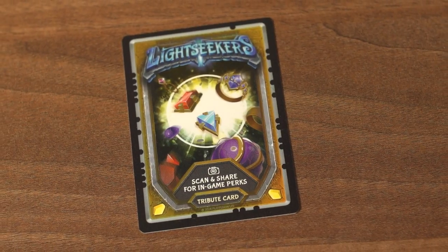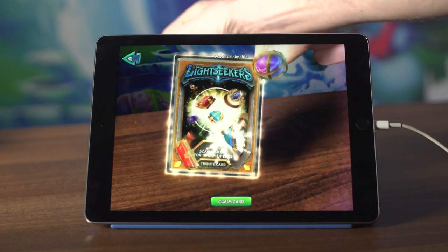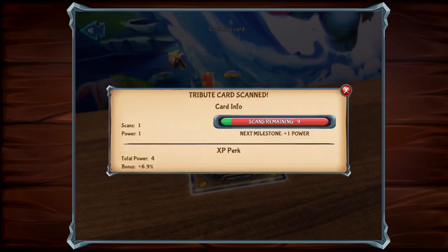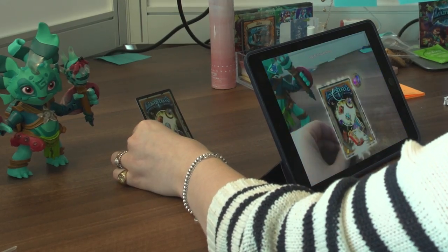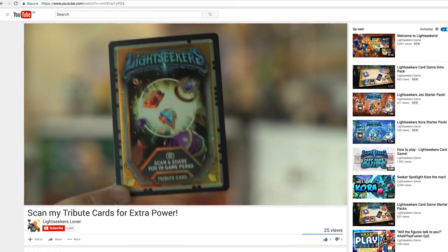Tribute cards work differently to trading cards, as they grow in power the more people that scan them. When you scan a tribute card into your game, you'll randomly unlock one of a variety of permanent bonuses. By then sharing your tribute card with friends, it'll further increase the bonus for everyone that has scanned it. Make sure to share your tribute card with as many people as possible for bigger and bigger bonuses.